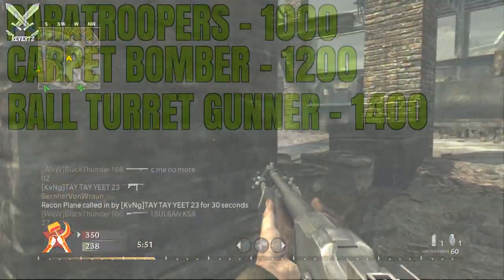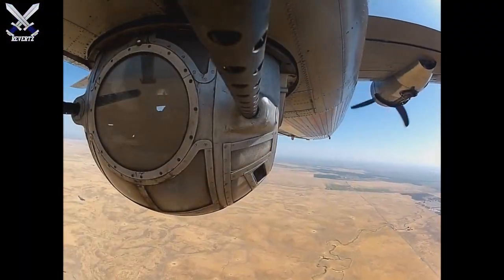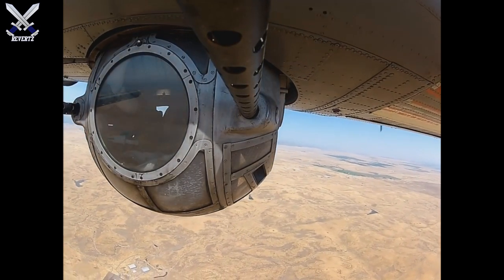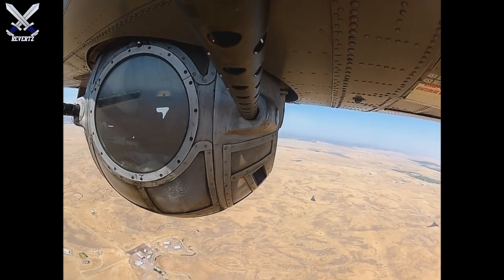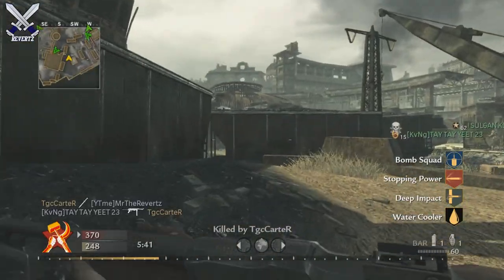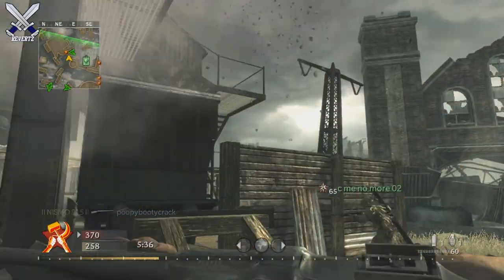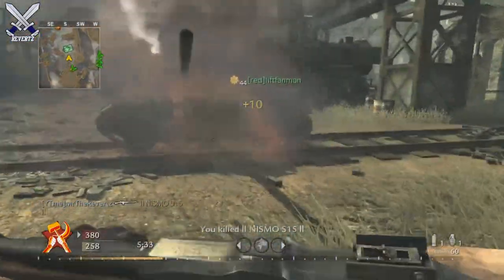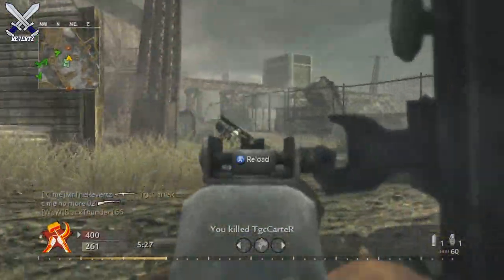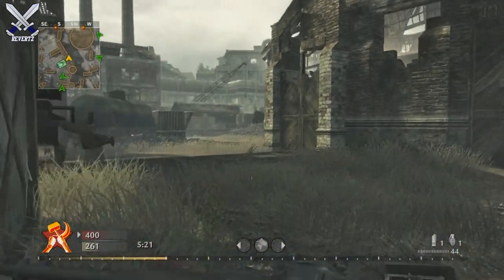The last scorestreak is called the Ball Turret Gunner at 1,400 points — the description says you occupy a B-17G and decimate enemies with its ball turret. I looked up a ton of information on it and watched some documentaries. Pretty much everyone says it was one of the most dangerous positions in World War 2 — the bubble is compared to a mini coffin because you're so exposed to gunfire and can't escape if the plane goes down. It's basically like the Chopper Gunner from Modern Warfare 2, MW3, and Black Ops 1.